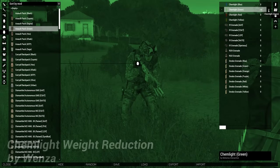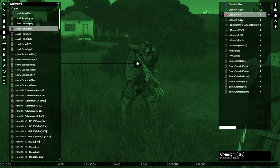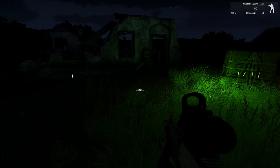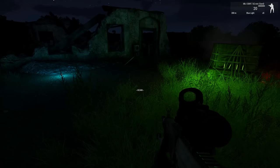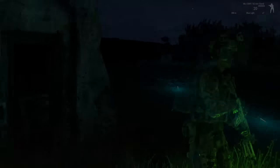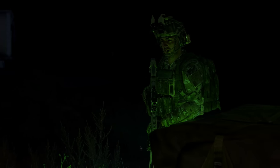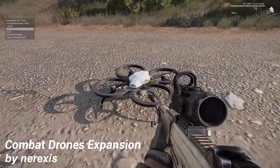At number 5 is Chemlite Weight Reduction by Winsa. This is one of those 'duh' moments — like, why can I only hold 6 Chemlites when they definitely come in packs of like 30 and weigh maybe a pound per box? Definitely a simple mod made for those players that love spamming these beautiful little things everywhere. I don't do a lot of ground missions at night personally, but I'm always happy to see Chemlites used in missions and scenarios because that lighting really helps sell the tactical feel. Winsa is quickly becoming another favorite mod maker of mine and you definitely need to hit his workshop and see all the great mods he's putting out there.